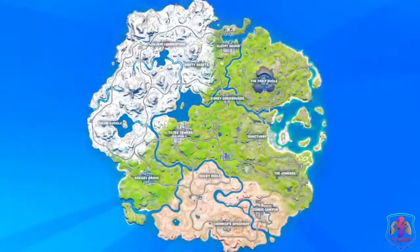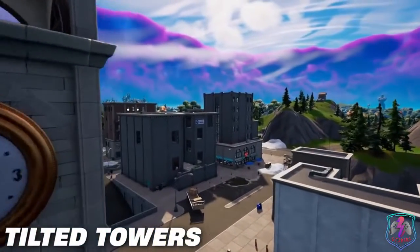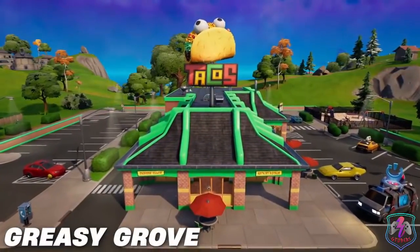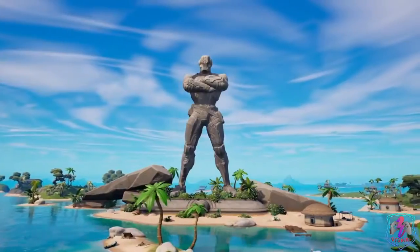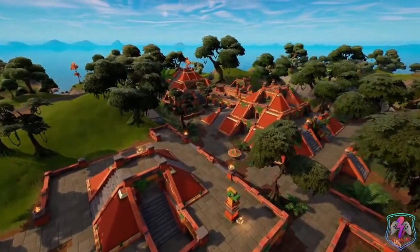Chapter 3 has arrived and with it comes an entirely new map to explore. There are some old returning favourites like Tilted Towers, Shifty Shafts and Greasy Groves, and there's also a ton of new POIs like Sleepy Sounds, Condo Canyon and the Daily Bugle. But what about the characteristics of the map and what should we expect throughout the competitive season for Chapter 3 Season 1?